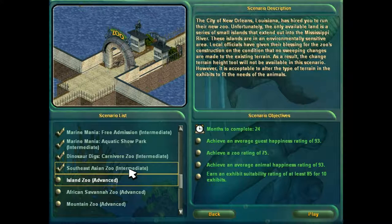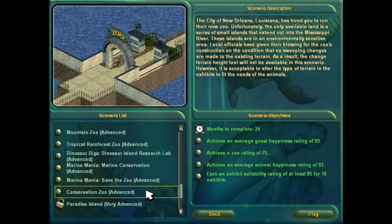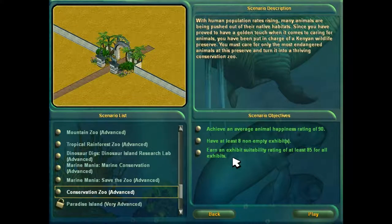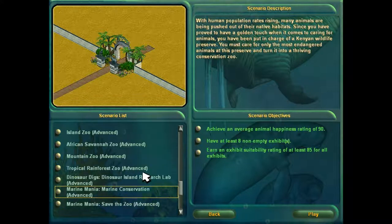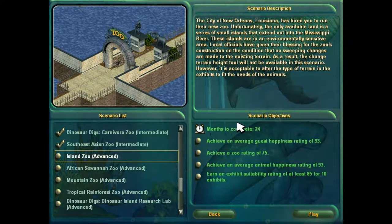Now we finish those headaches and get to the two-year scenarios. All the advanced scenarios, except for two, are 24 months. The exceptions being the Dinosaur Island Research Lab, which is 36, and the Conservation Zoo, which I refuse to believe is an advanced scenario. In this part, we're doing the Island Zoo. This will take me about three hours to do, so let's get right into this.